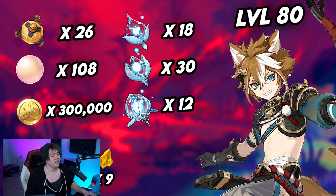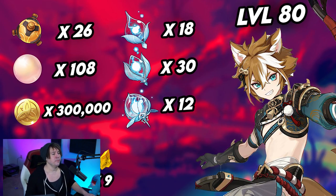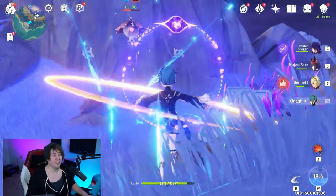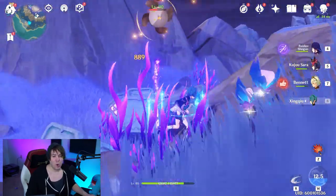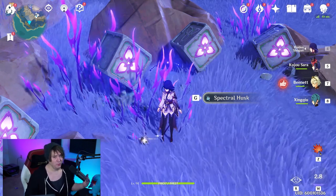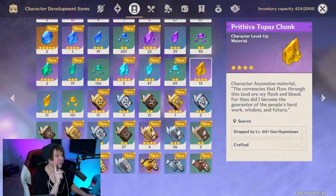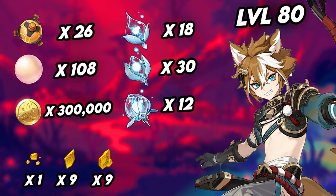Another item you'll need comes in three tiers: the common, uncommon, and rare spectral drops from Spectral Ghost enemies found on the new Inazuma islands. You need 18 of the common quality, 30 of the uncommon quality, and 12 of the rare quality. These enemies can be annoying to fight. In addition, you'll need one Prithiva Topaz Sliver, nine Topaz Fragments, and nine Topaz Chunks to reach level 80, plus 300,000 Mora for awakening costs.